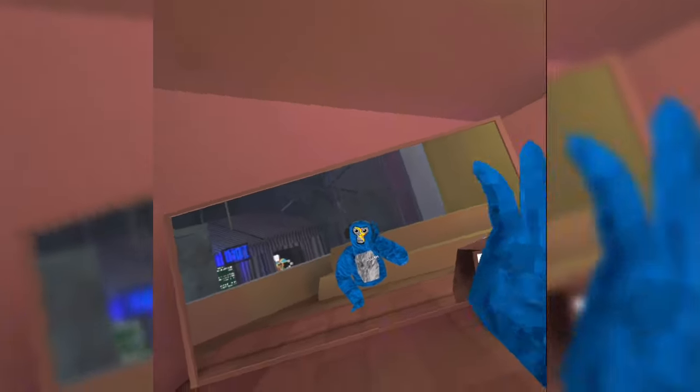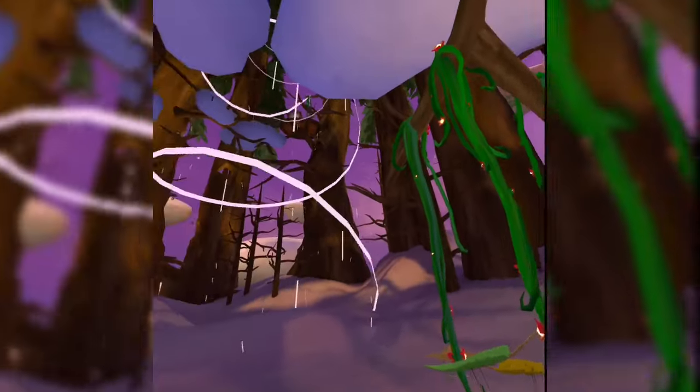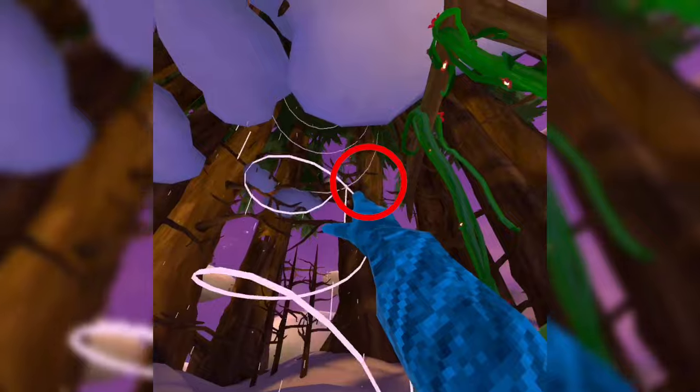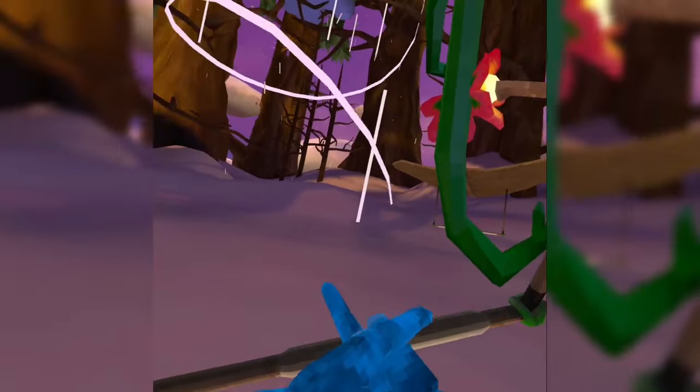First step, you want to go into the cloud. On the clouds, I'm going to take a glider and get up to that little platform right there. I'm going to grab a glider.